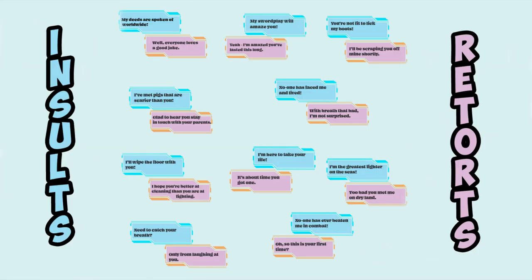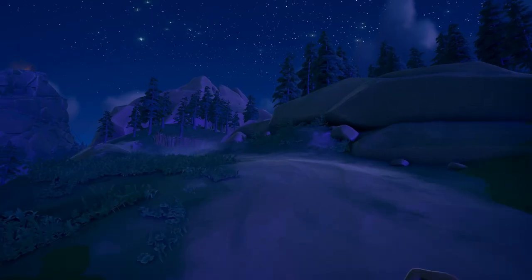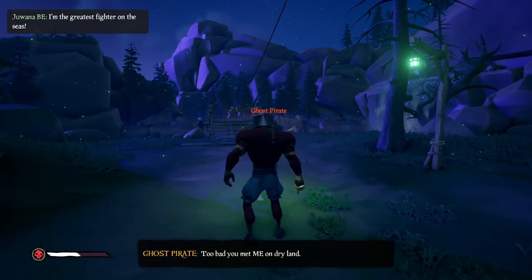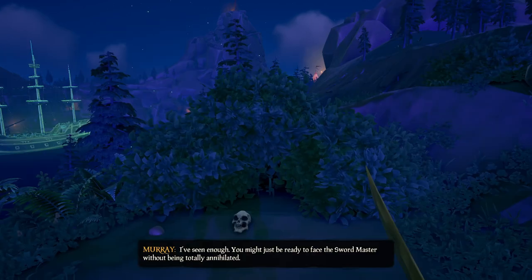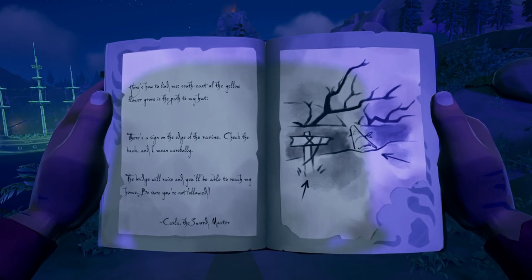This is a list with all the insults and their corresponding retorts — we'll also put the list in the description below the video. When you take your quest book on this page, you'll see all the marks that show you where you need to go to collect them all. If you keep following the path, you'll pass all these places anyway. When you've collected them all, you'll unlock the commendation. When you go back to Captain Murray, you'll need to win the last fight. When you win, he will give you the instructions to find the sword master — the pages will also be added to your quest book.